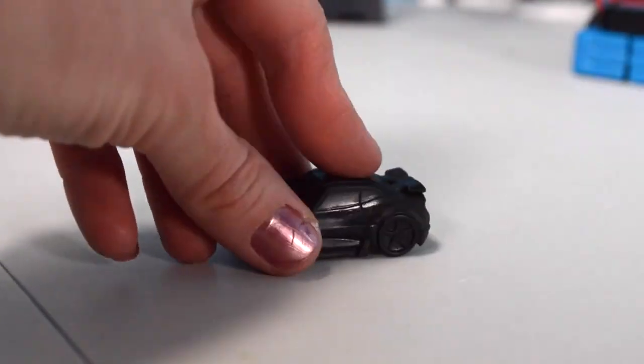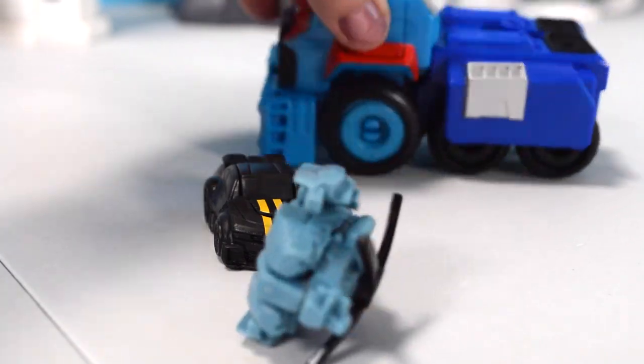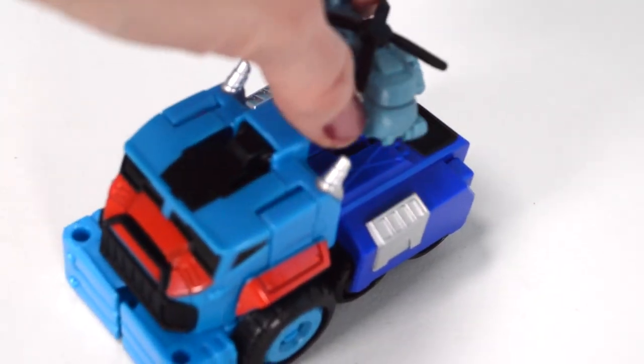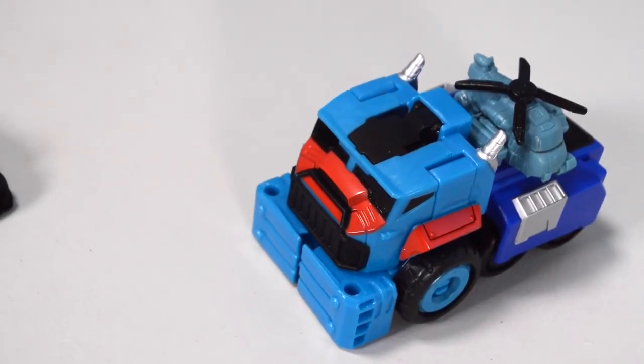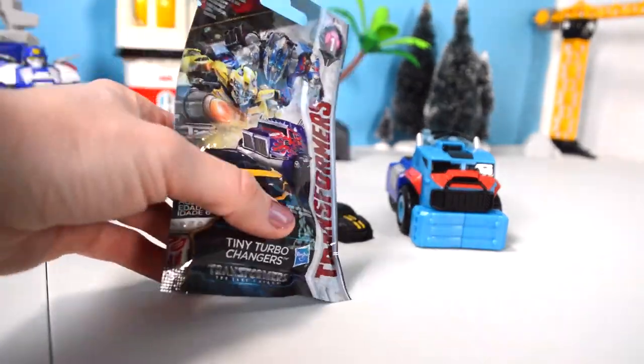Back into that car mode - he doesn't actually have working wheels. Cool. Here he is with Blackout. We need to keep Blackout safe though - put him back. Optimus will take care of him. And our last blind bag - what did we get in here?